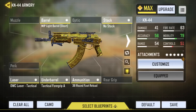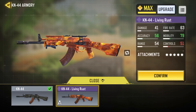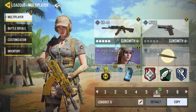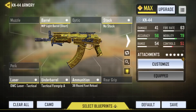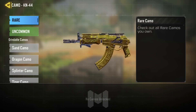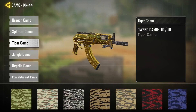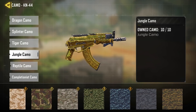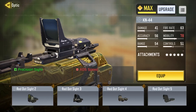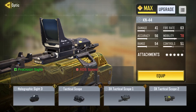Basically what you want to do is go into your Gunsmith. I have the KN-44 here, and you have to be using the default weapon — you can't be using a blueprint because you can't apply camos to blueprints. So go into the camo section in Gunsmith, and as you can see there are grindable camos like Sand camo, Dragon camo, Splinter camo, Tiger camo, and all that type of stuff.